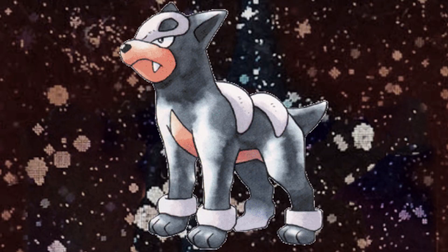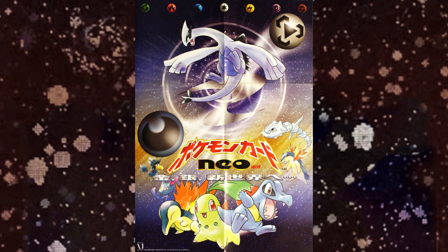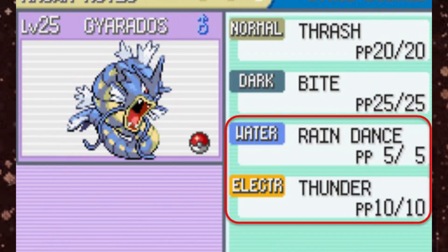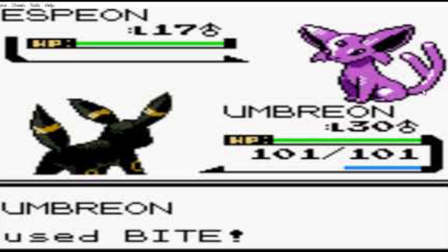Five other Pokémon were introduced that had a half Dark type: Murkrow, Sneasel, Houndour, Houndoom, and Tyranitar. The Dark type Pokémon were an immediate hit with fans, and Umbreon and Tyranitar continue to be two of the most popular Pokémon to this day. The new type also saw a change in the move Bite, which was a Normal type attack in Generation 1 and became a Dark type attack in Generation 2.